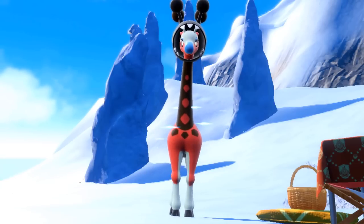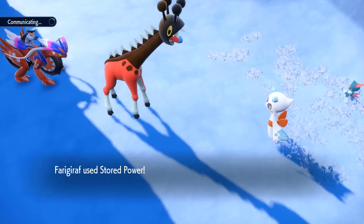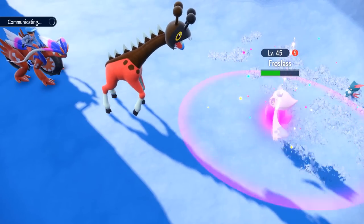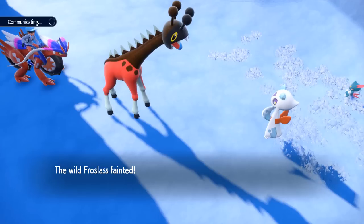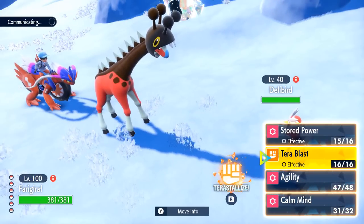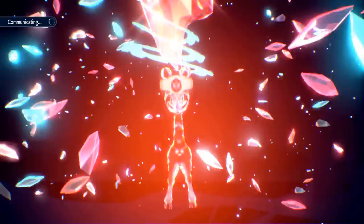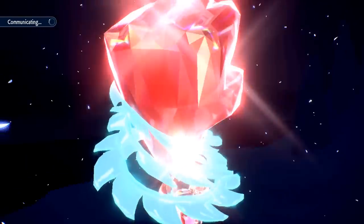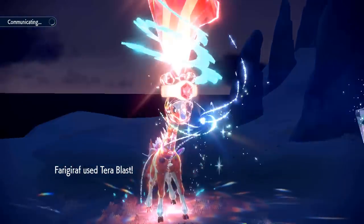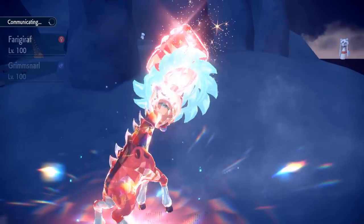We need to talk about Farigarath. It's a new Pokémon in Scarlet and Violet — the evolved form of Girafarig, a Generation 2 Pokémon that has long deserved an evolution. Unlike Girafarig, Farigarath can sweep an entire team in a matter of seconds. The secret is in its ability, Armor Tail, which prevents you from being hit by a priority move. In this video, I'll be revealing the best sets you can run on Farigarath and show you how to wield this powerful Pokémon in battle so that every opponent becomes scared of this giraffe.